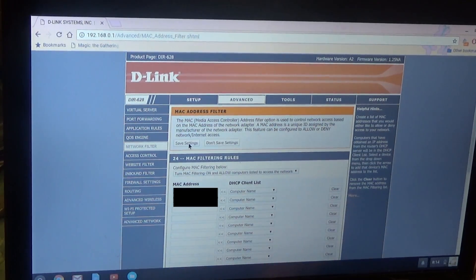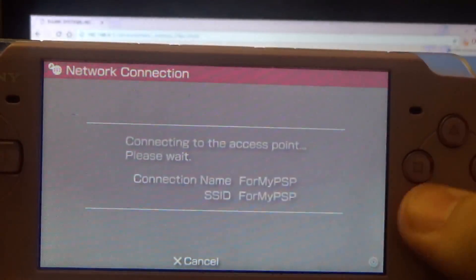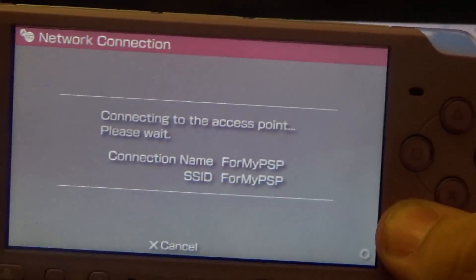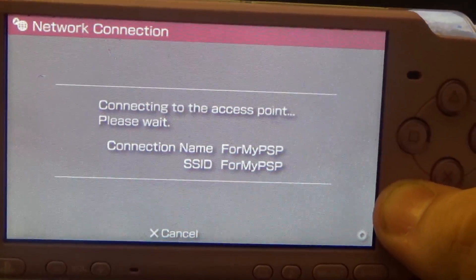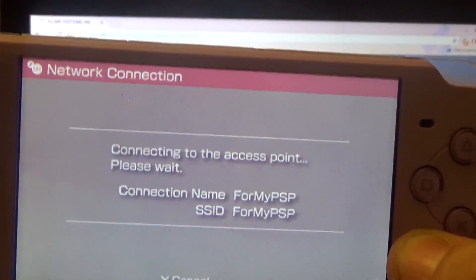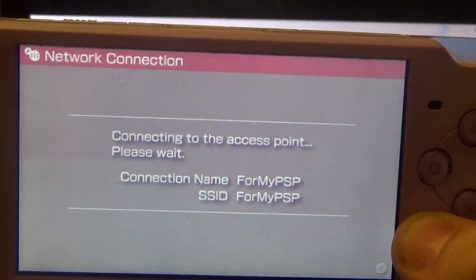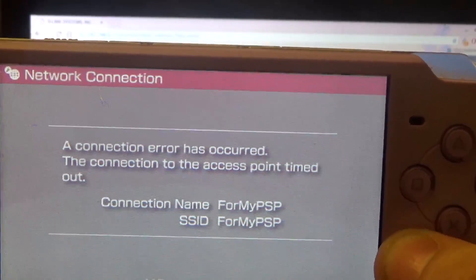To show you how this works, I'm going to take off the PSP's MAC address and save. Now if we try to connect, it's going to find the access point but basically not get an IP address — what's happening is the PSP is requesting an IP address and the router is saying, 'Hey, I see you, you got the right password, but you're not on my approved list — you can't have an IP address.' And we'll see an error occurred. It's not going to let it on.